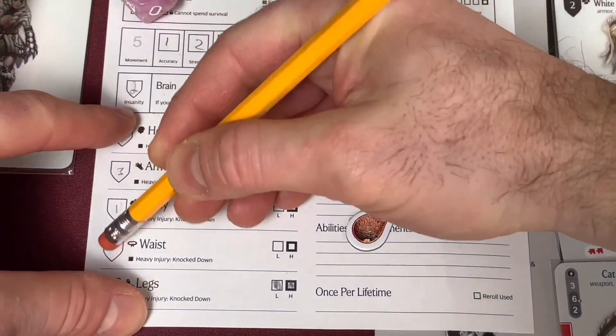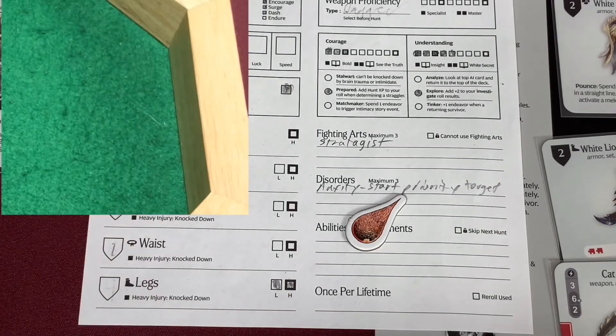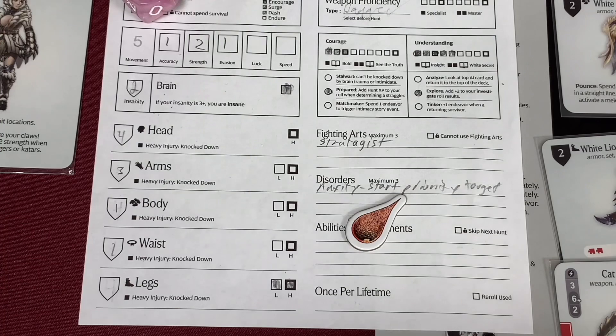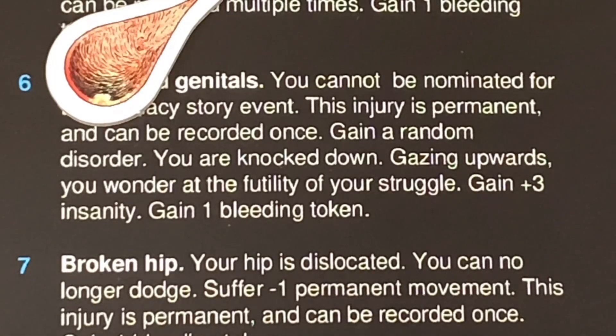The waist, not so much - I'm going to go down to one in the waist. But check it out - we're stuck with the legs again. We roll on the critical wounding death table for her and got a six. Six is Destroy Genitals - super fun. 'You cannot be nominated for the Intimacy Story event anymore. The injury is permanent. Get a random disorder. You're knocked down.' Gain three insanity, bringing her insanity up to five. Gain one bleeding token.